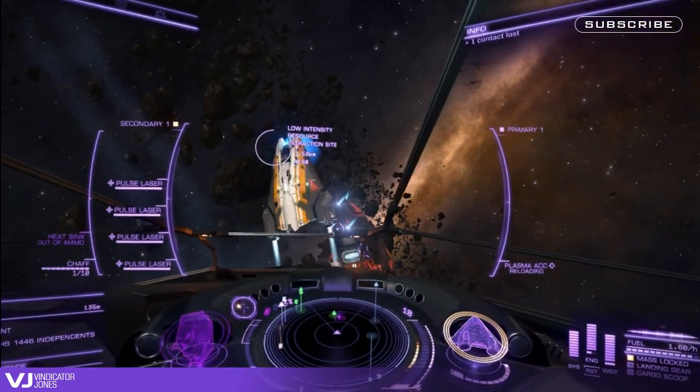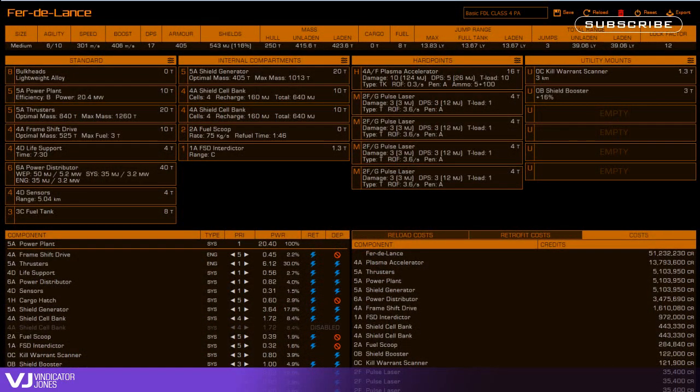Using the Coriolis shipbuilding tool to help you set up your build and balance its power usage is really essential. See the link below in the description.